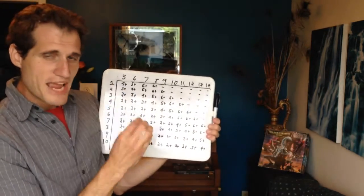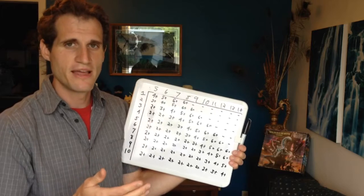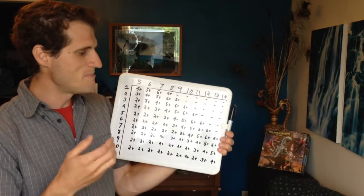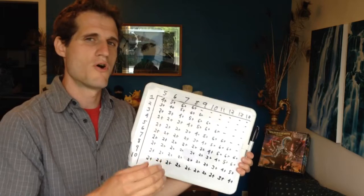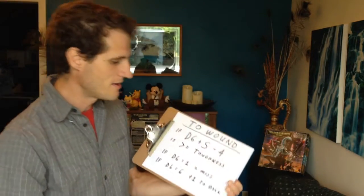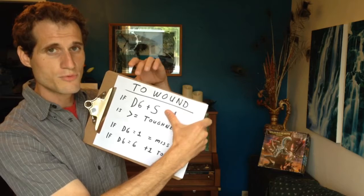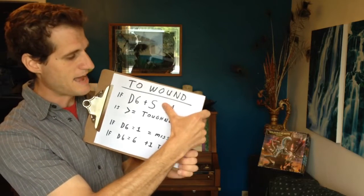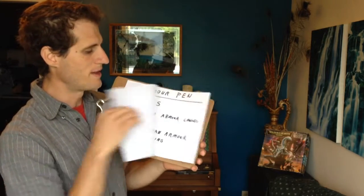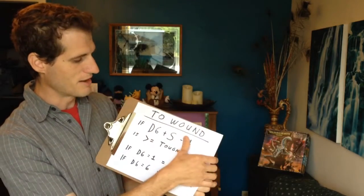This doesn't make infantry and monstrous creatures somehow as strong as vehicles. The vehicle penetration rule does not have minus 4 on it. Now the to-wound basic formula is exactly the same as the armor penetration formula: simply D6 plus strength. D6 plus strength. That's all it is.